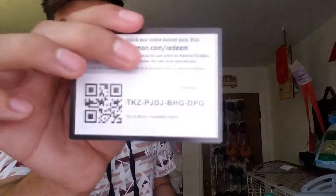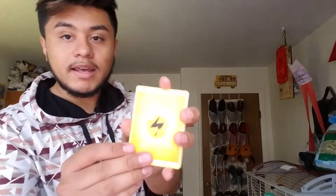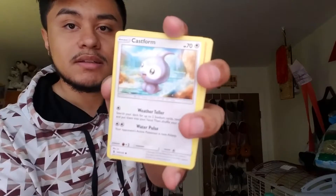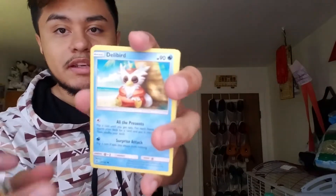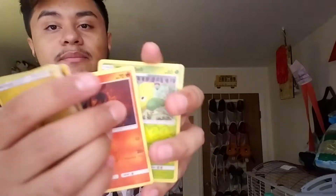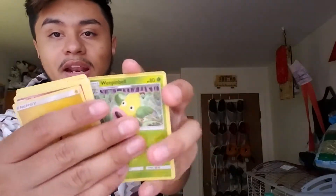I'm back from watching my dogs — they were barking too much, just barking at air. Anyway, here's the second Sun and Moon Guardians Rising pack. Here's the code card. We got Electric Energy, Clefable, Metang, Choice Band, Castform, Nosepass, Pikipek, another Rockruff, Salandit. Our reverse is a Wimpod Belt and our rare is Swellow — non-holo rare.